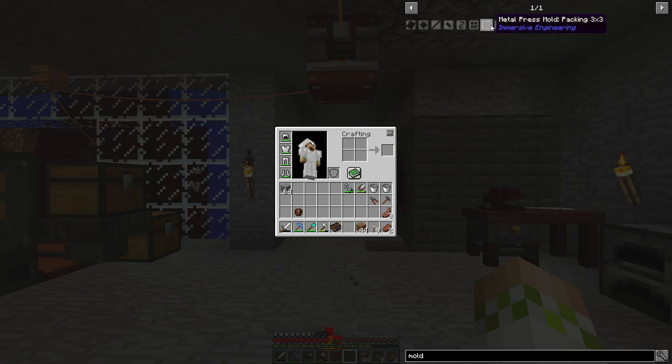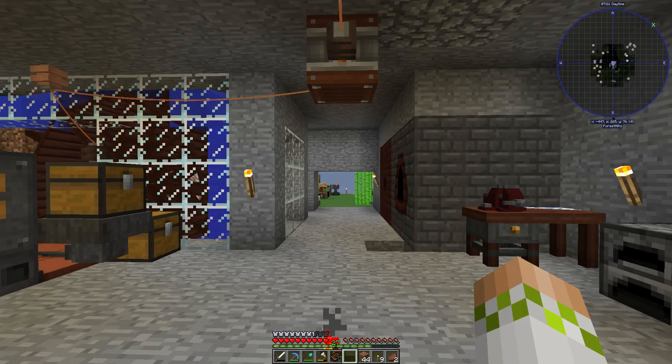You also have packing molds which can compress things into a block — so you can make iron into an iron block, things like that — and an unpacking mold to separate them. All in all, it's essentially a really cheap way to use energy instead of having to manually use these tools and waste durability. In the long run it's not a huge thing, but if you're bulk crafting, it's going to save you a fair bit of time.